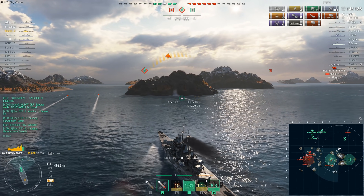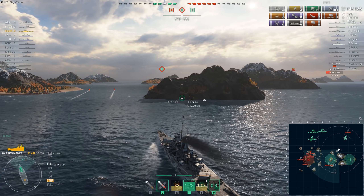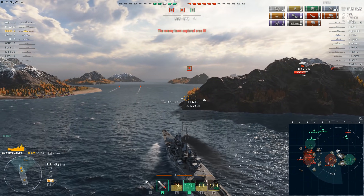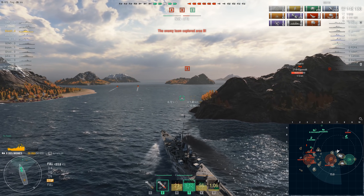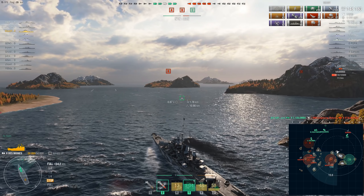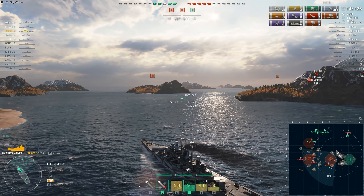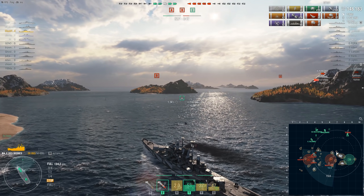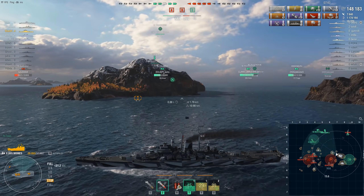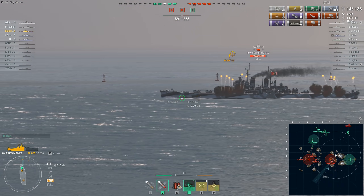While everybody is chasing the Gearing, this tunnel vision has allowed the enemy team to flip the central cap, go ahead on kills, and they're about to flip Bravo — almost certainly the enemy Worcester. The team manages to pull the kills back thanks to the Cristoforo Colombo sinking the enemy Stalingrad, and the friendly carrier provides excellent air cover for the Colombo against the enemy carrier's attack aircraft rather than chasing the Gearing. All of this means any fight Black FIFA gets into down here in the Bravo cap is going to be just him versus the Worcester. AP was loaded.